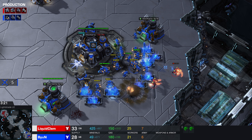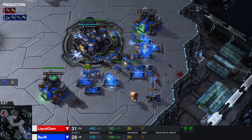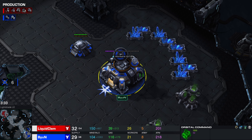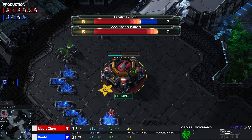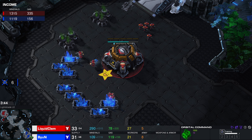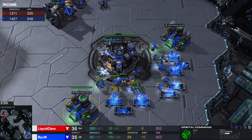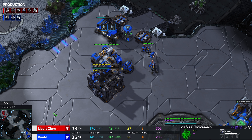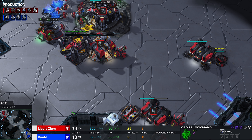I know nothing about this particular game other than the fact that it's a really long match on Lightshade, which is actually rather uncommon. Lightshade has a relatively short rush distance — comparable to Submarine — even though Submarine feels a lot smaller. I guess it's because this map allows you to expand away from your opponent, so it's relatively easy to take more bases, but going from natural to natural is pretty quick.